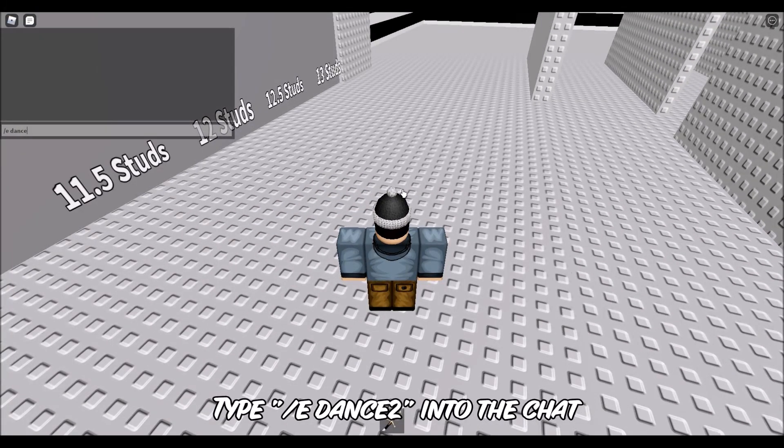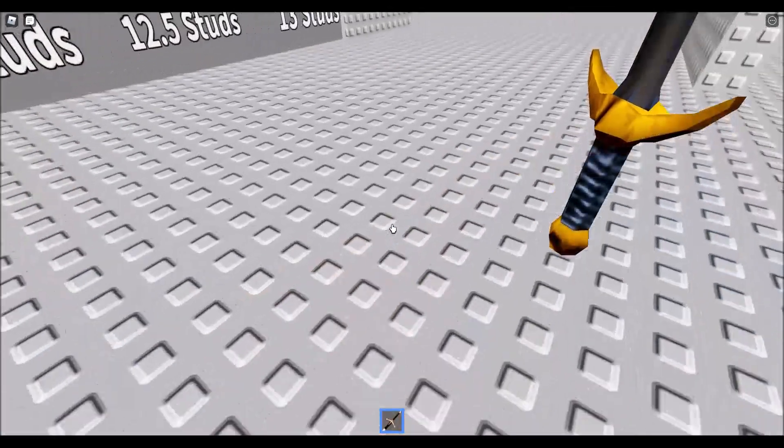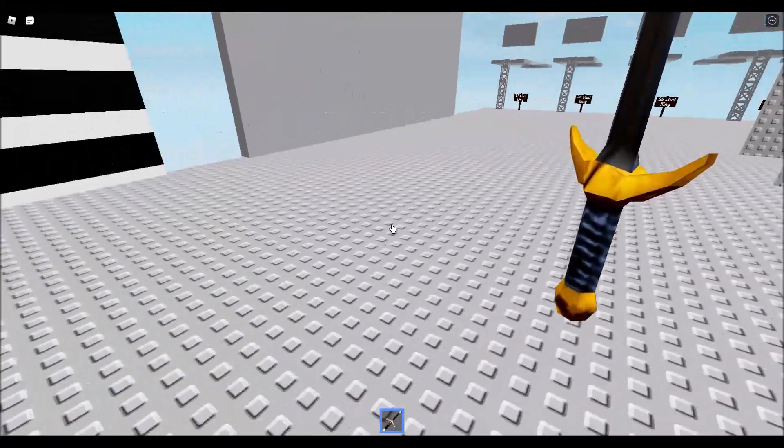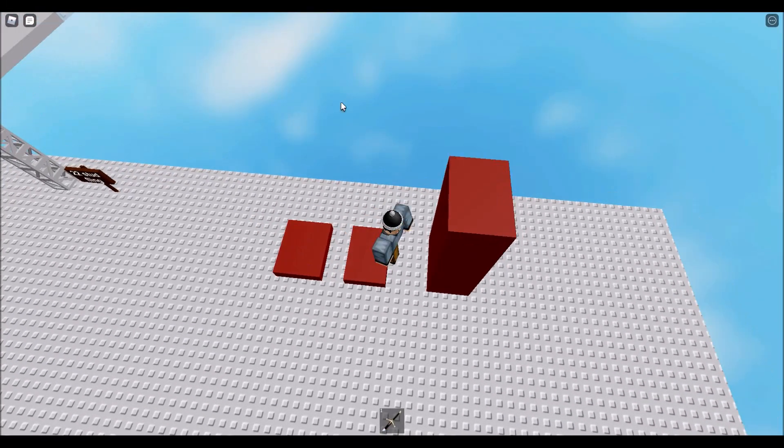For the zoom-in method, type /dance2 into the chat. When the animation almost finishes going to the right, equip your item, zoom in, and hold W and D. After you have done that, hold down the space bar to jump. If you did everything correctly, you should notice that you're getting more speed than usual.